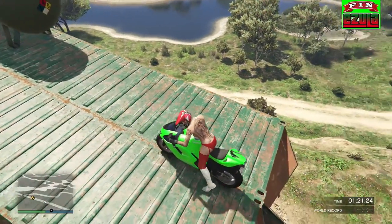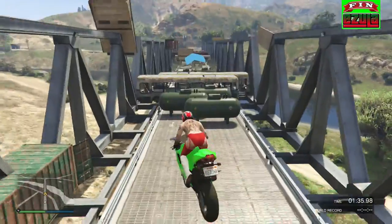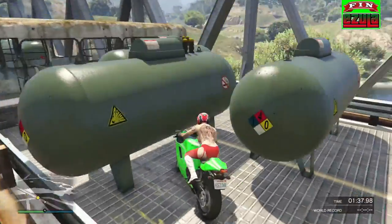Now here you want to wheelie at full speed, and just before hitting that ledge release your left stick and your front tire should grab the edge.